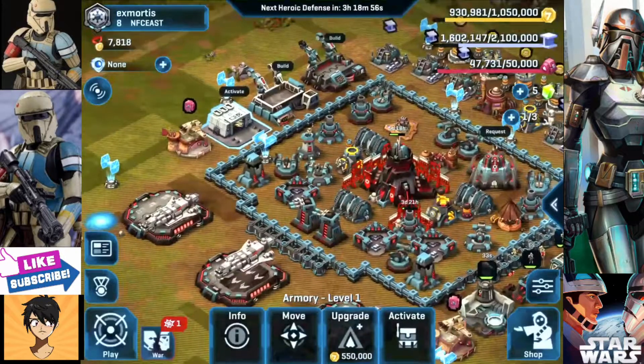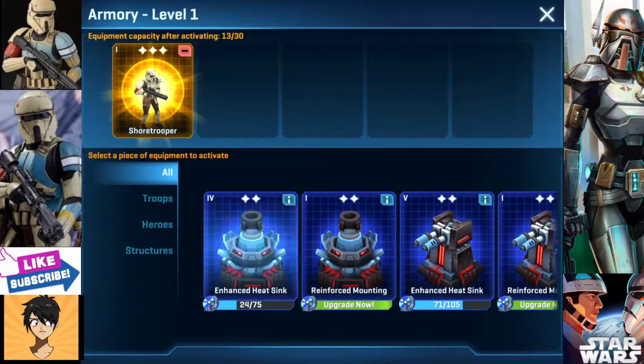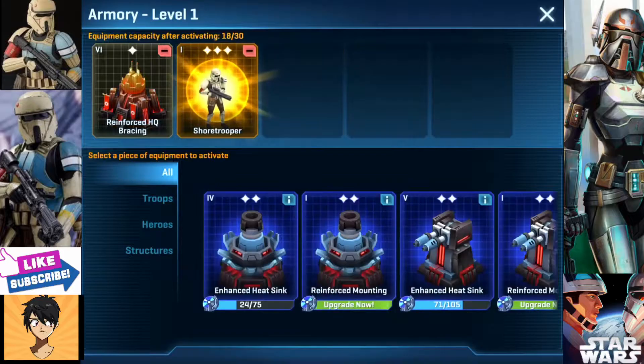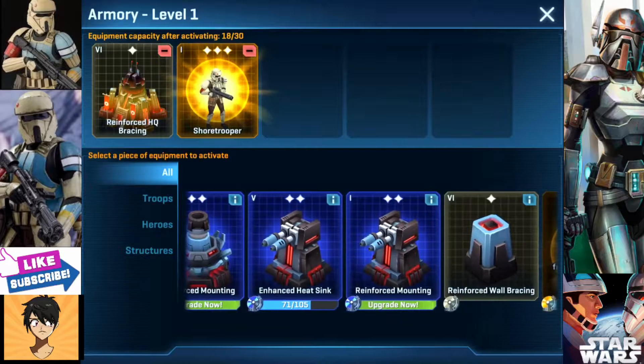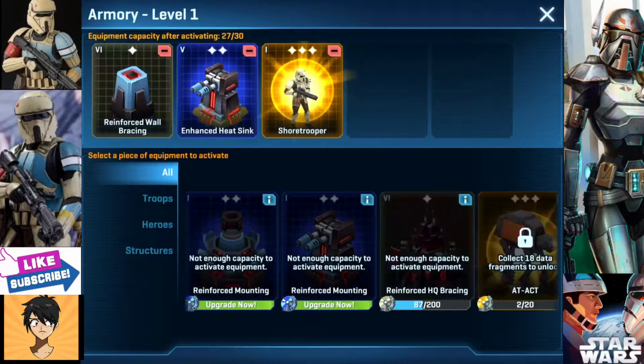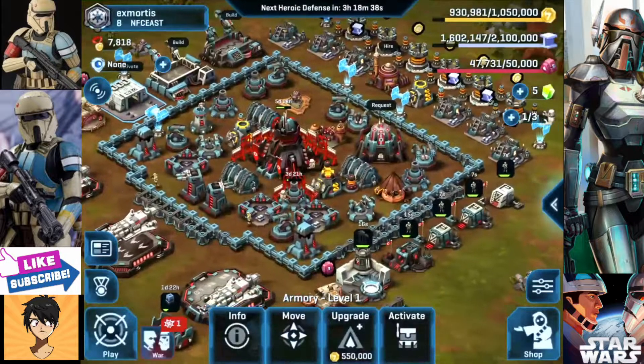Structures are usable on all planets, but you do have a capacity. With 13, I can only add maybe 2. Since this is level 5, I can't add a lot. So I'm going to keep walls and that. I can always get rid of my Shore Trooper and just add the others.